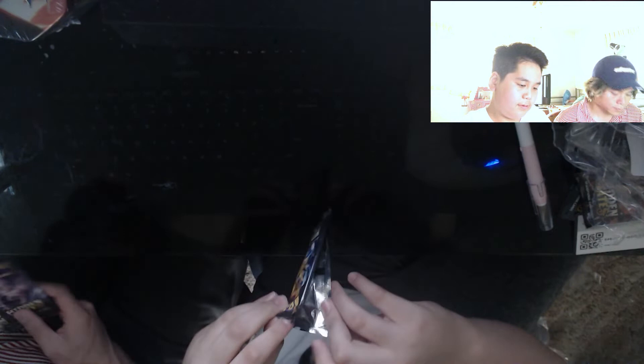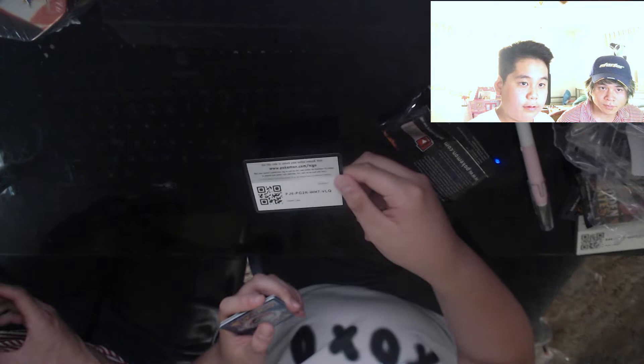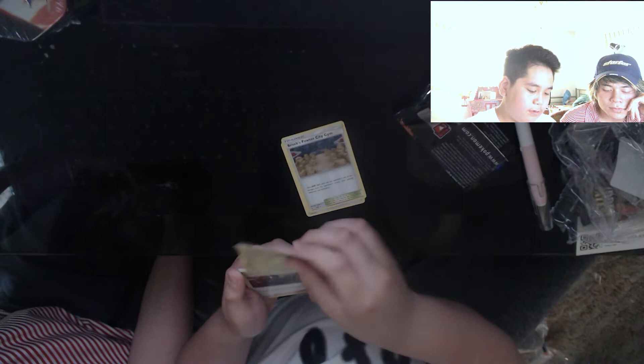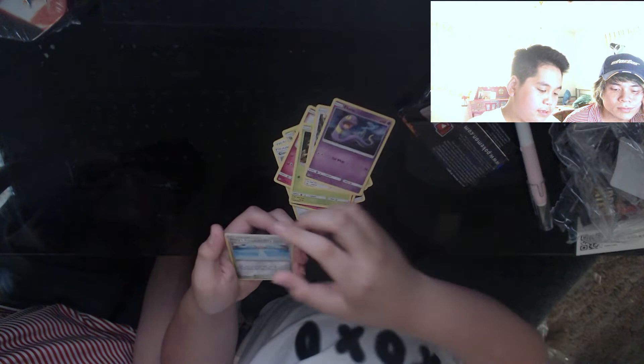And then we got the legendary birds pack. Code — fighting energy, Brock's Pewter City Gym, Metapod, Giovanni's Exile — I am smart — Clefairy, Jigglypuff, Caterpie, Eevee, Ekans, Misty Cerulean City Gym, and Vaporeon.